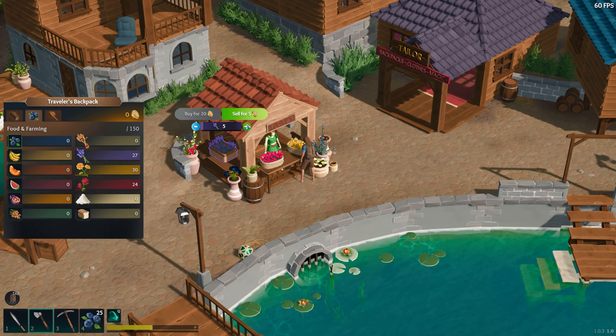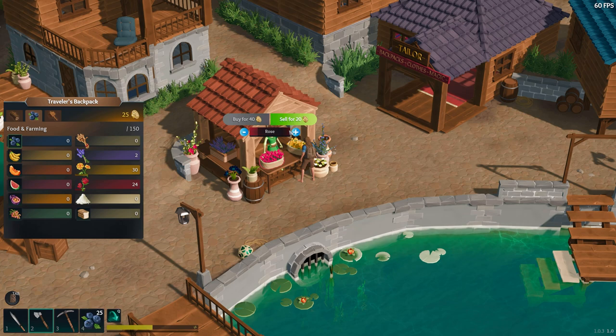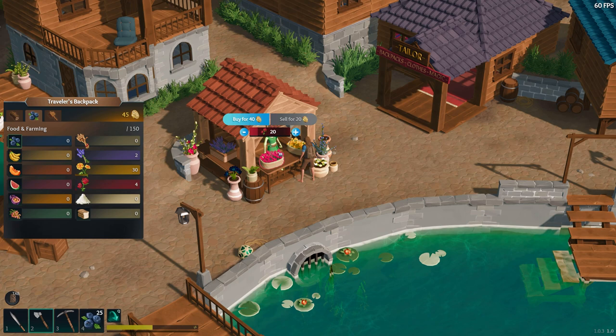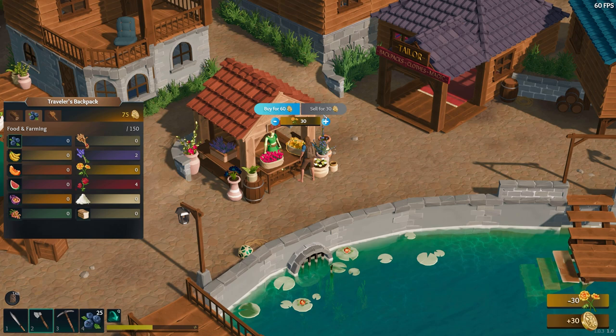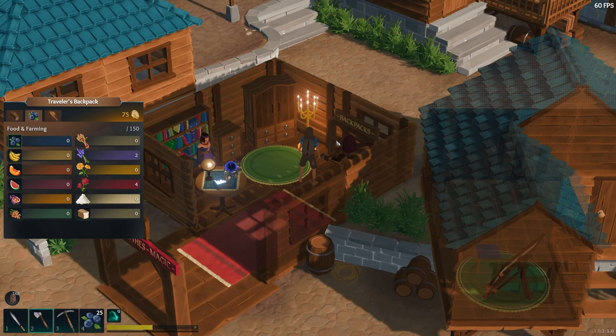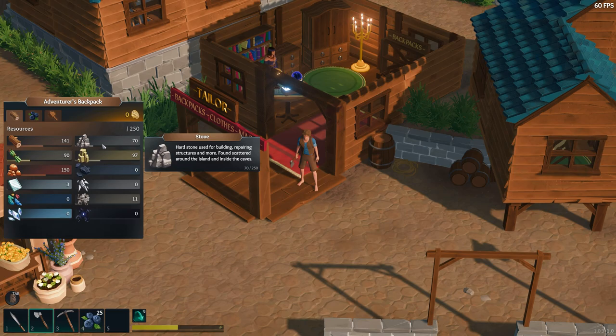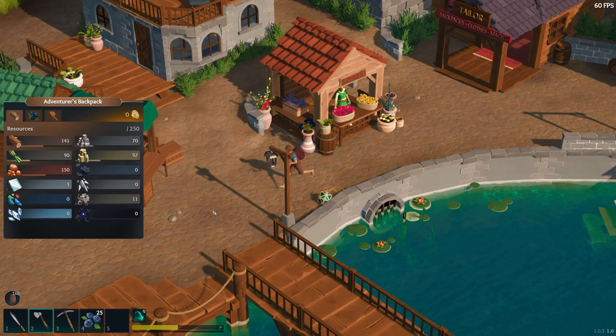We have 27 lavender, so let's sell 25 — ooh, that's a lot of money! And then we have 24 roses, so we can sell 20 of them. I wish they would let you sell one at a time. And then we have marigolds — we can sell those too. 30! Are you kidding me? We had just enough — 75. I was about to sell my blueberries. But I don't need to — you need the blueberries for food. Can I buy it? Yes, I can. 75. Adventurer Backpack unlocked! Now I can carry 250 instead of 150. I can carry even more stuff. Oh my God, this is so cool.